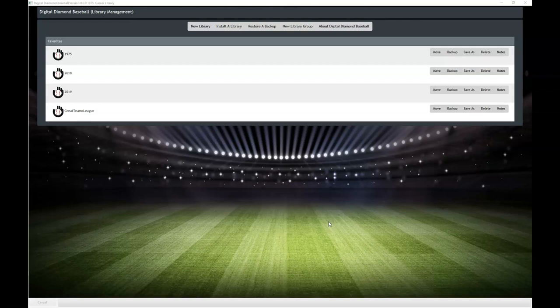Hello, welcome to Higher Ground Gaming. This is Eric. Today we're going to do something a little different. We haven't played Digital Diamond Baseball in a while, but recently we got the newest version — version 8.0.9 — on the Steam library.